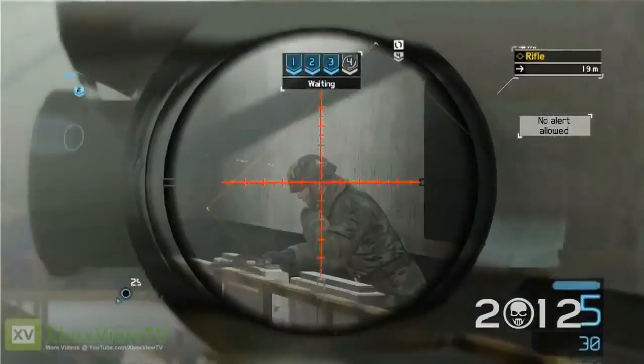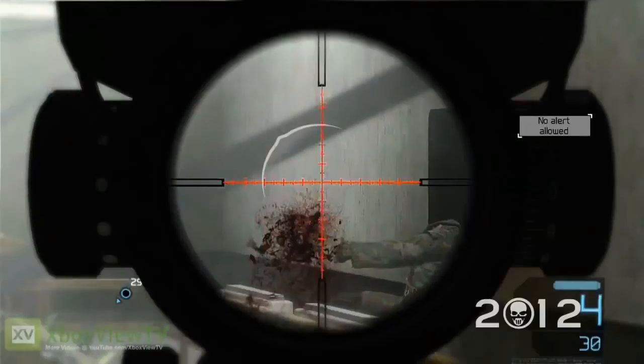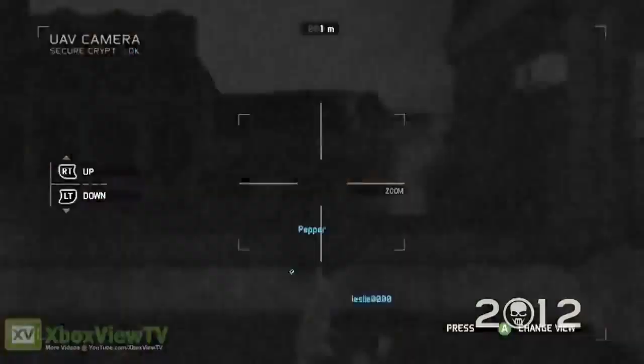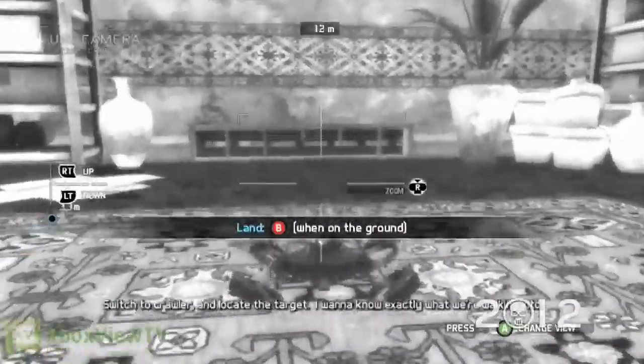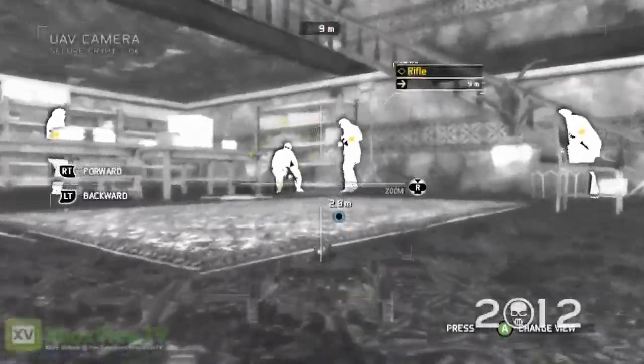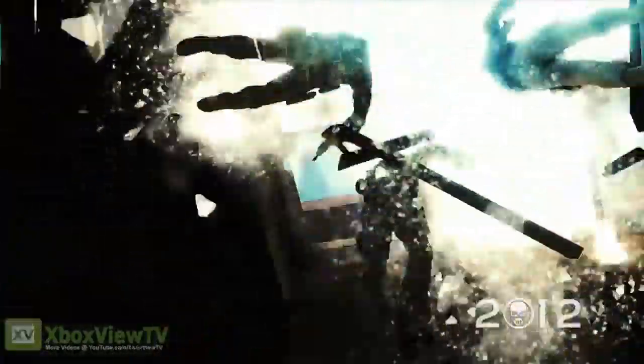After marking enemies, line up your target and pull the trigger. The ghost mixture of technology and training provides the battlefield edge you need to pull off the impossible. Well prepared and well equipped, your team works as a single unit with lethal efficiency.